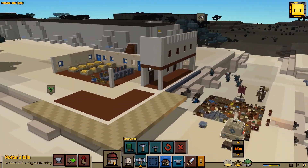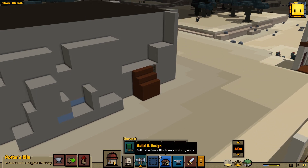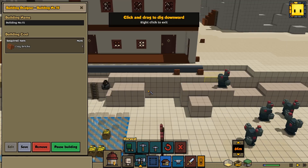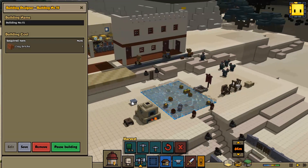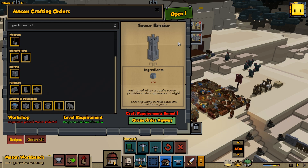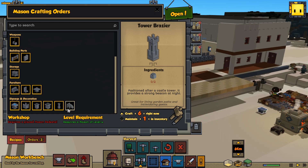I wonder, we could put some flower pots down — I'm not going to worry about that right this minute. Oh yeah, we do need to get — did we build the urns yet? They are coming up next, okay that's fine. I'll be right back. Ooh, Zed the Mason just achieved level four! Look at that, awesome. He has the extended catalog — at level four he can build the tower brazier, cool! We are out of stone but we're going to fix that — there's some stone down there. We'll build four, actually six tower braziers because we can always sell some. One more level and he can build the decorative gargoyles — I can't wait, those are going to look so cool.